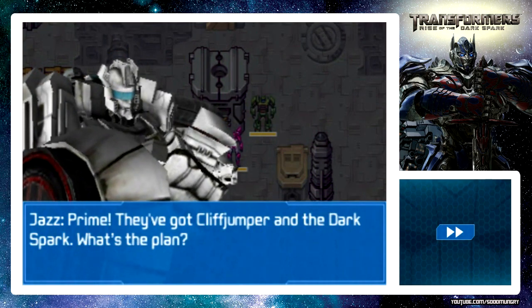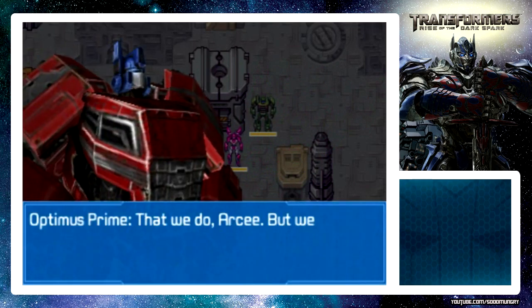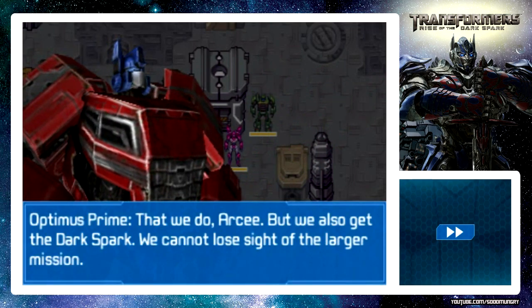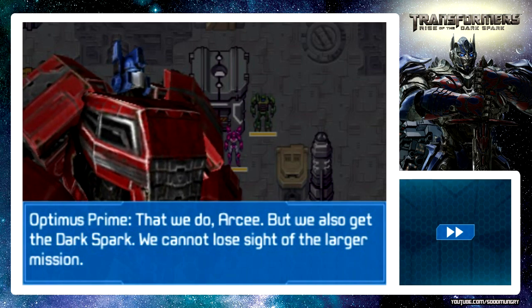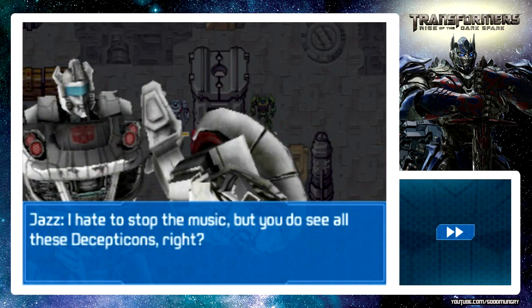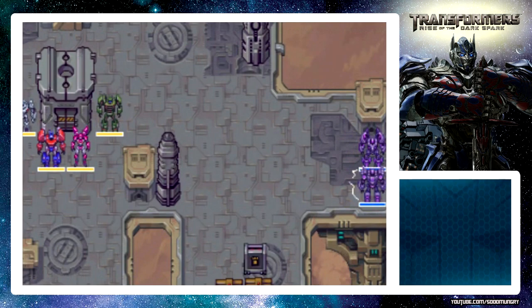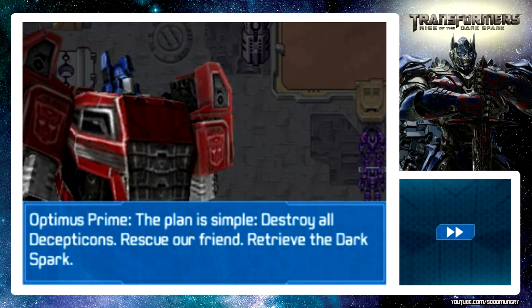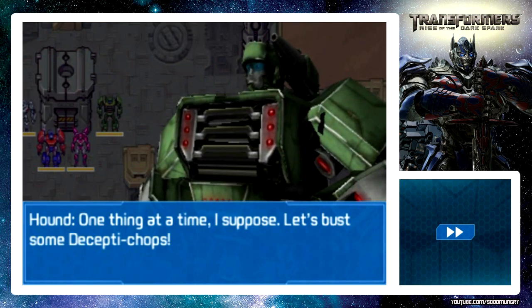Prime, they've got Cliffjumper and the Dark Spark. What's the plan? We get Cliff. We also get the Dark Spark - we cannot lose sight of the larger mission. The plan is simple: destroy all Decepticons, rescue our friend, retrieve the Dark Spark. One thing at a time. Let's bust some Deceptic chops.